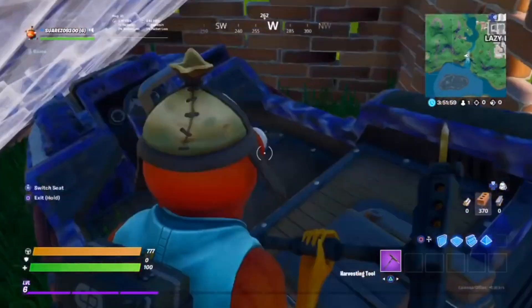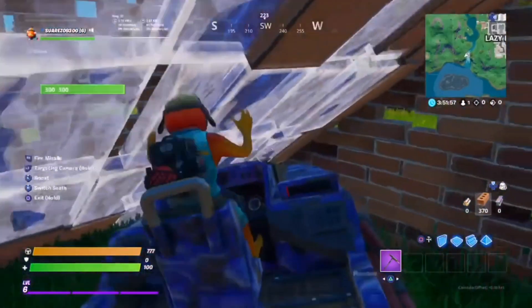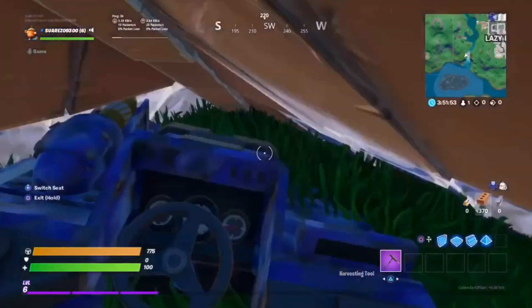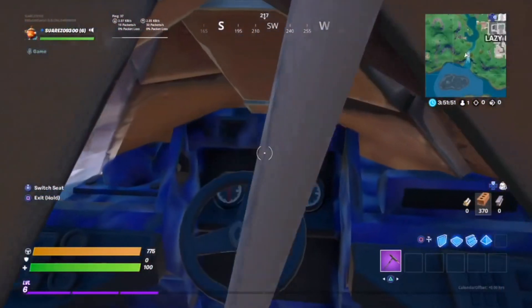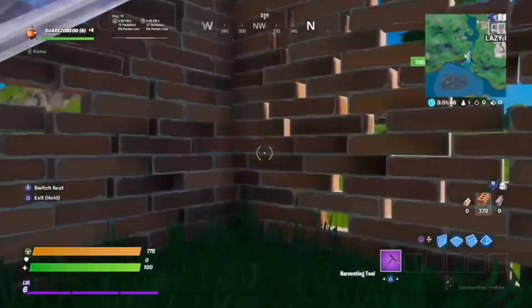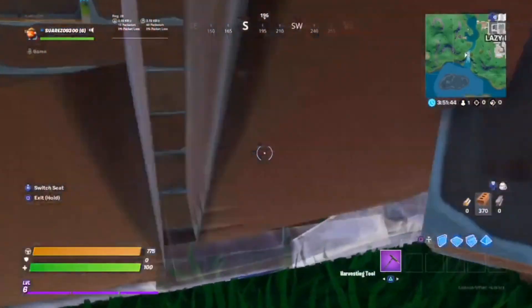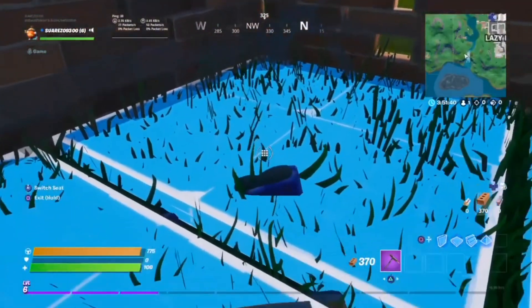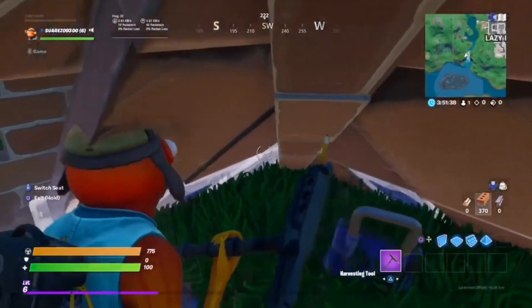Now put a cone on top of your boat and it should start sinking. As you can see, mine didn't start sinking, so you have to edit the cone and reset it. It should slowly start sinking — just keep trying and resetting. I am under the cone right now and my boat is slowly sinking.